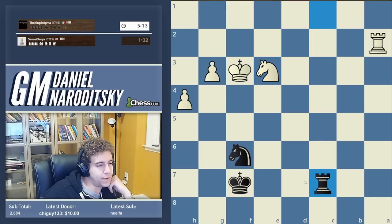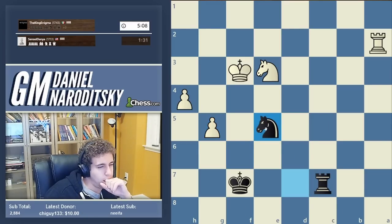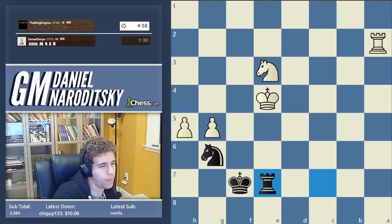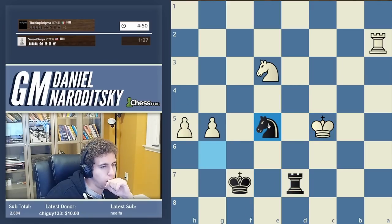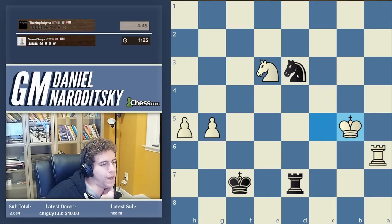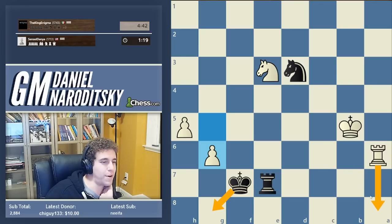I'm just hoping for a mouse slip at this point. I mean it's obvious. No — rook h1, there was a knight covering on g2. I'm proud that I lasted as long as I did honestly. There are definitely some moves that white is playing which are not best — although maybe they are, I don't know. This is an amazing technique — rook a8.